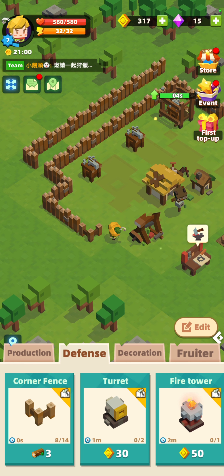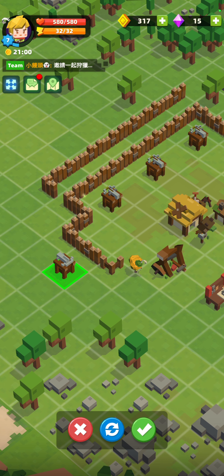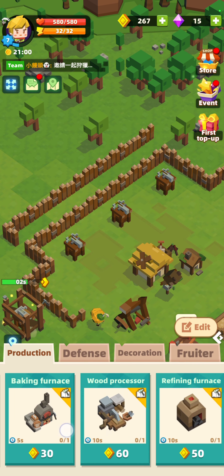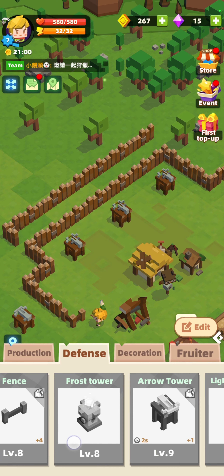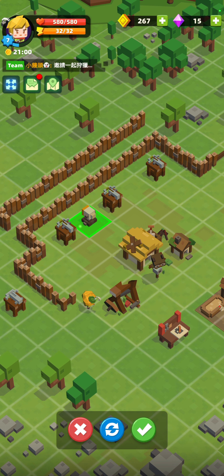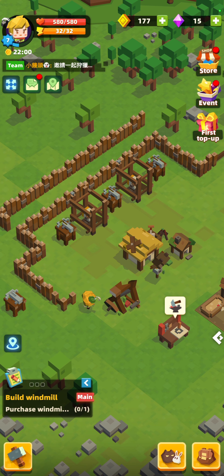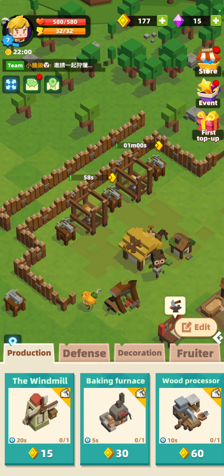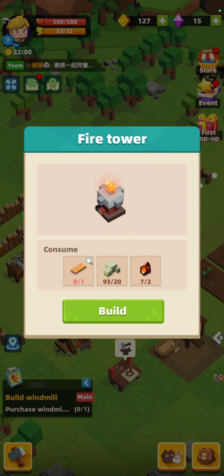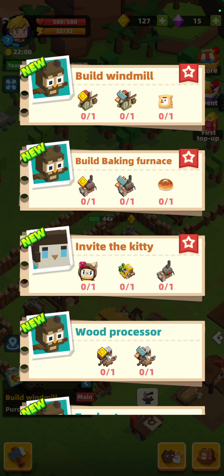I want to build some more defenses — we've got a turret, a fire tower, and some more arrow towers. Let's get them all placed and rotate them to face forwards. It looks like we can have five arrow towers and two turrets. The fire tower needs a plank produced from the wood processor, so I can't build that yet.